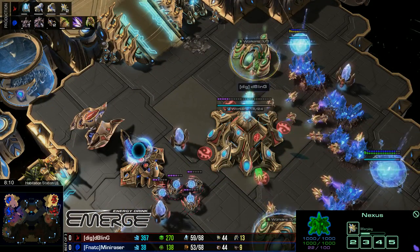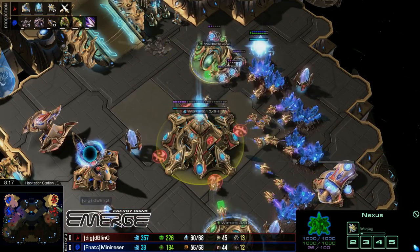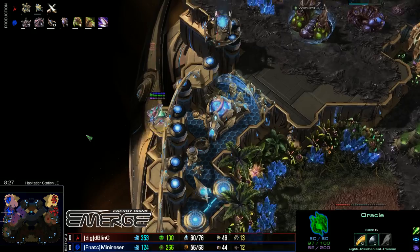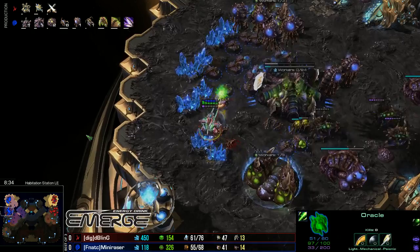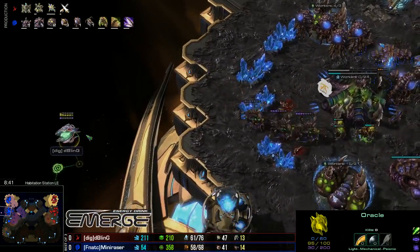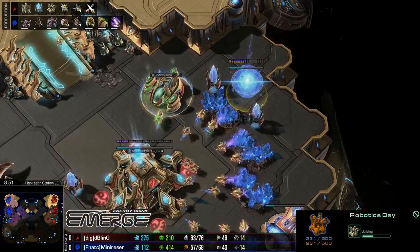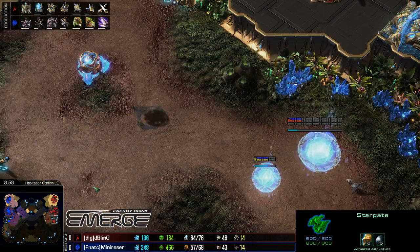I want to point out that while we do have a significantly later third base than normal coming down for Mini Razor at about eight minutes, that's actually fine. When you're going for the Ling-centric play with double upgrades, at Zerg you want to have one advantage. Usually people try to take it in the economy because it's the easiest advantage to take. Instead Mini Razor is opting for the upgrade lead, so taking a later third is fine. He's sacrificing economy to get upgrades out faster, and he's going to be going into probably Infestors and Ultralisks later.